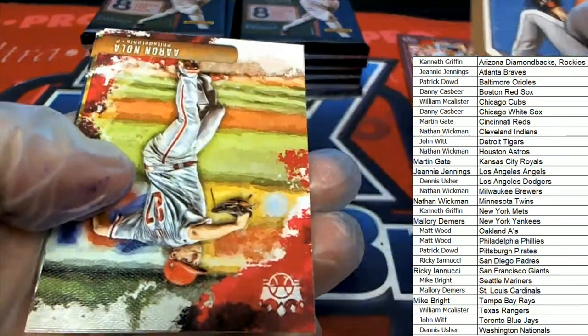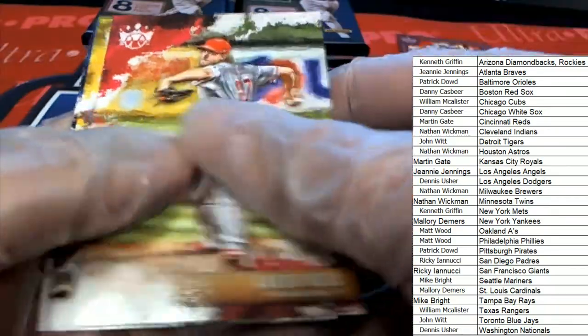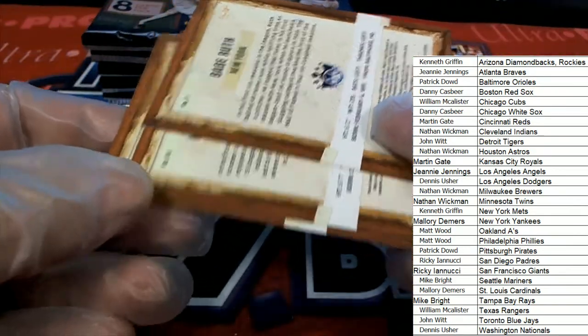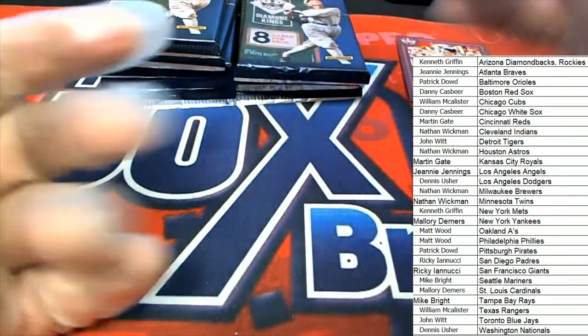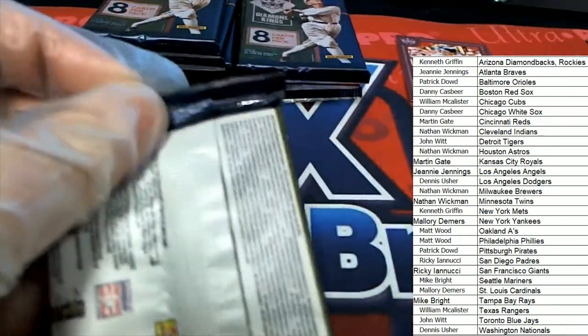So that's really nice — that is a short print framed Wade Boggs. Way to go Danny! The short prints are very easy to tell in the 2019 Donruss, as opposed to the 2018 Donruss we did earlier today.